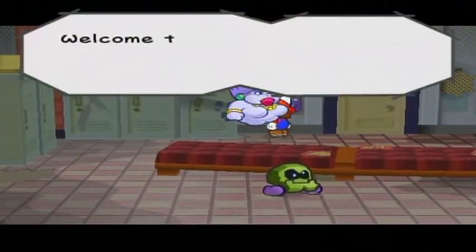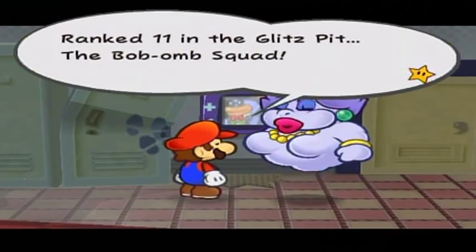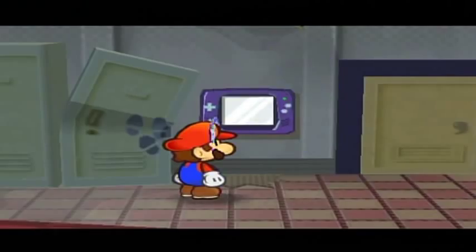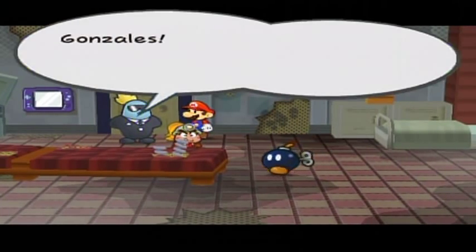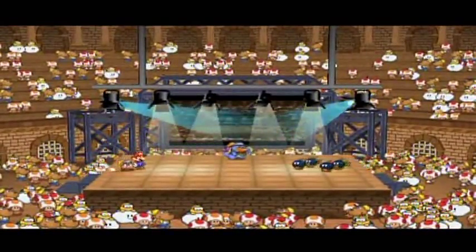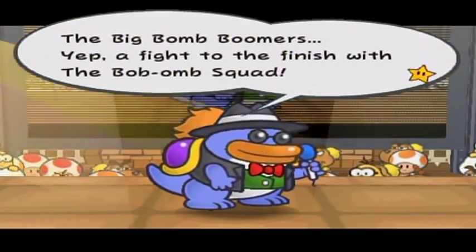Another battle — definitely the last of the part. The Bob-omb Squad: one special move, no problem! I should swap to Goombella to get the tattle right off the bat. Oh, how did that even work? The door opened this way but he flew backwards into the wall. I probably shouldn't question the game logic. 'The Big Boomers — the Bob-omb Squad!' Bring it on.